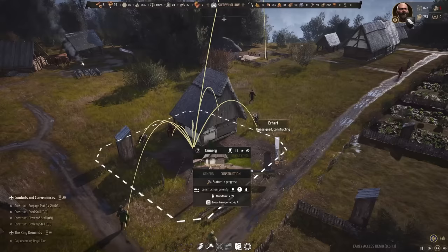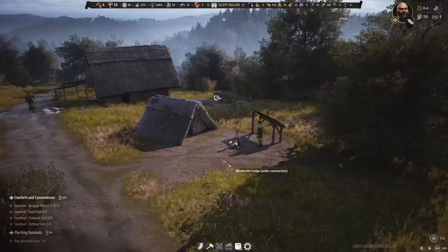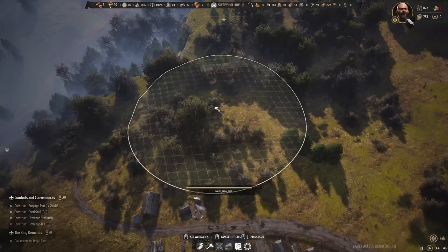The tannery is done! We have enough people, so let's assign someone — he will now make leather out of pelts. The next woodcutter lodge is also finishing up. Let's assign one person to that, and the forest nearby — even though it's not very dense — should be fine for just one woodcutter.